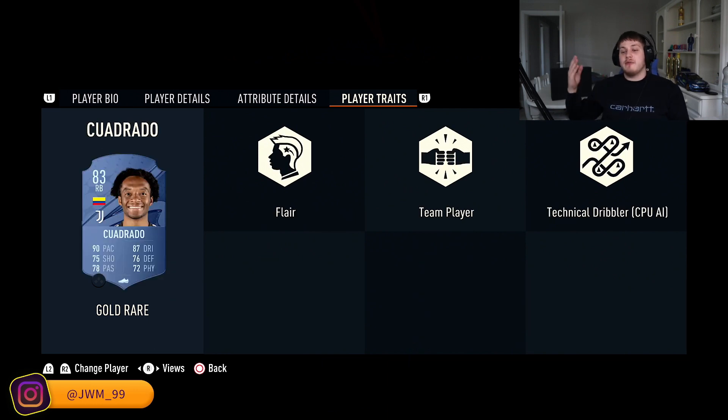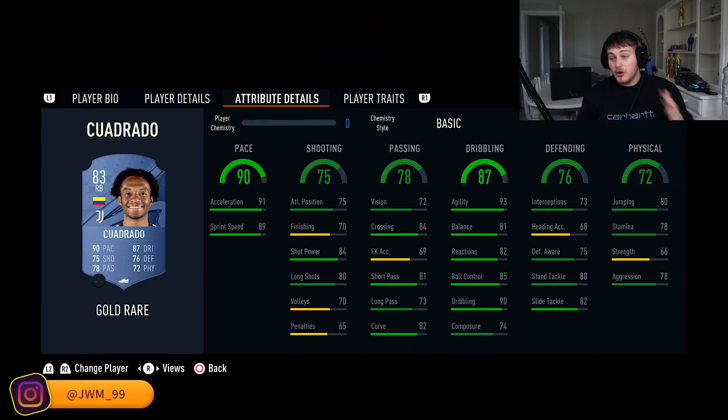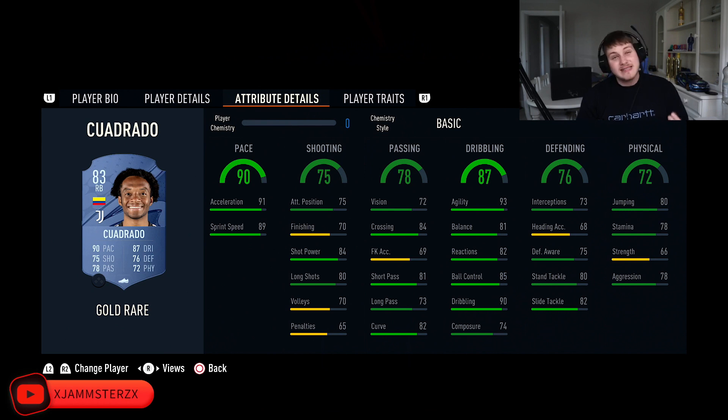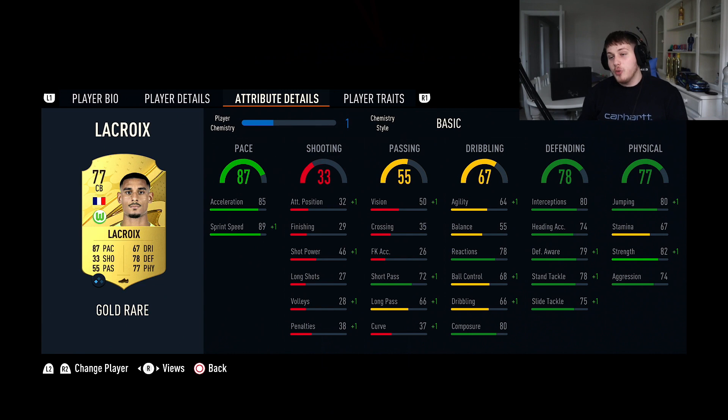At right back we've got Cuadrado. Look at those stats — he has five star skills. He's so good going forward, he's really quick, the dribbling is fantastic with 84 crossing as well. Good defensive stats — 80 standing tackle is very good. The slide tackle and stamina aren't quite there but he's a very good card, trust me.